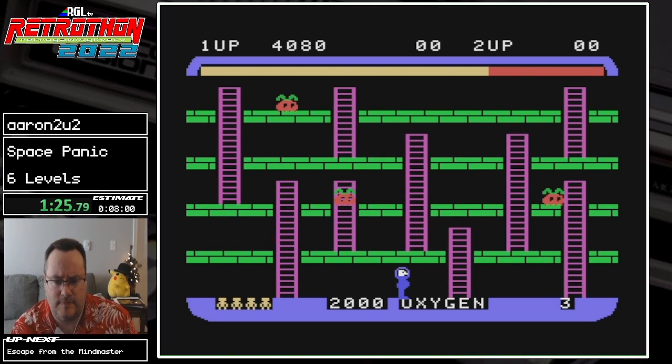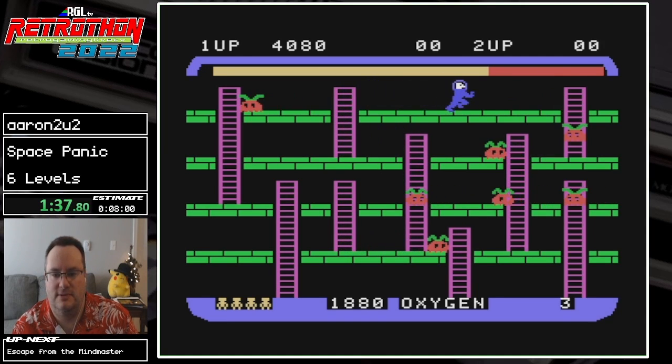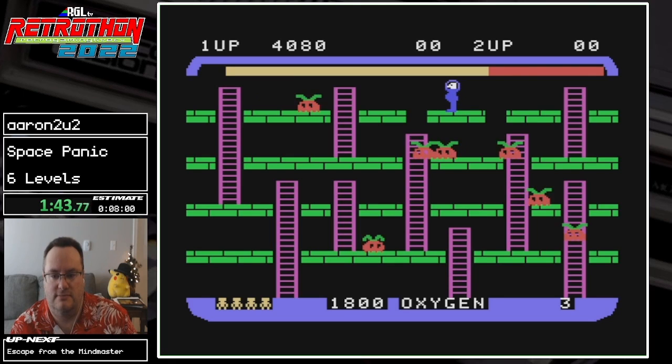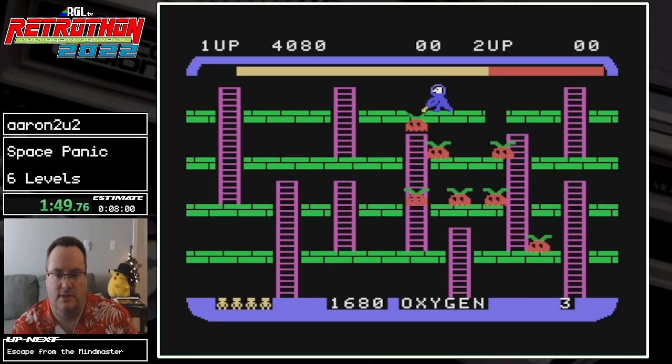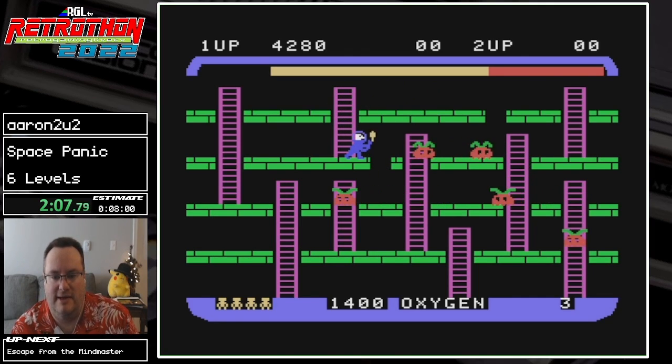I'm again going with my strategy of just getting as high as possible, because I can actually fall through the holes myself if I want. Somebody will show up at some point... too close! I knocked them on top of each other again. Maybe somebody will show up at some point — actually where I'm positioned, I think I'm going to manipulate all of them into never coming my direction. We might get one this way.